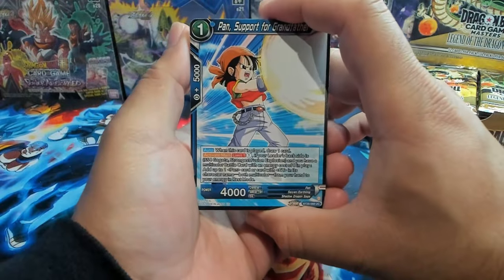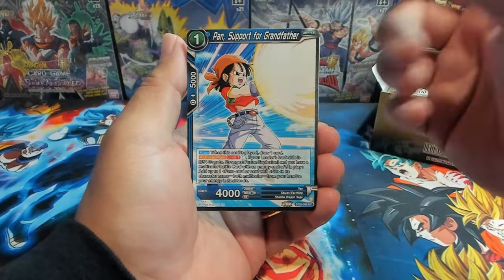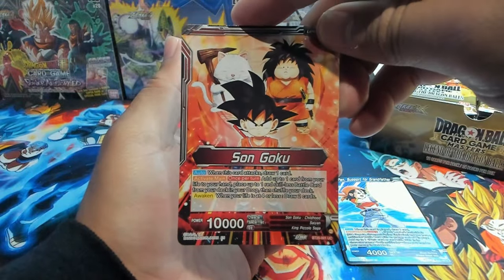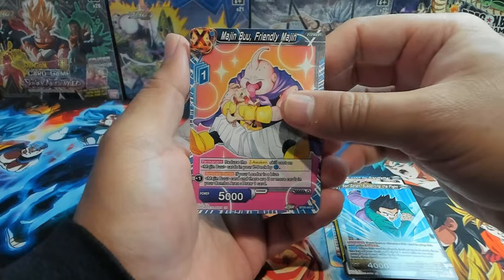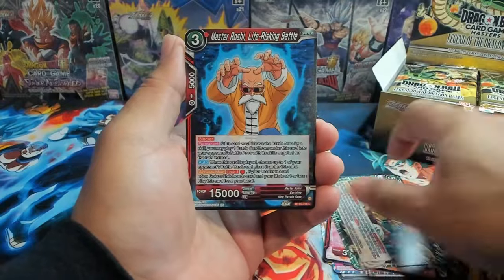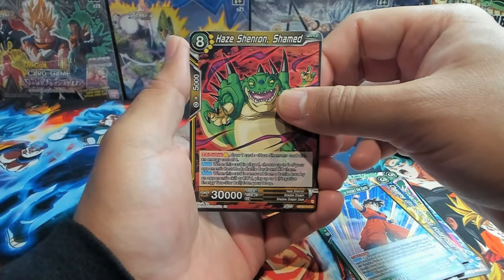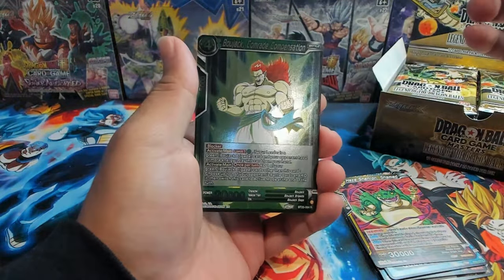Hope you're all doing well. These cards look really nice so let's dive in. We have a Pan, Awakened Son Goku, Yajirobe and Korn in the back, Goten, Boo — oh, that's cute, licking his little doggo. I hope you saw my little doggo in Situation Reversal in the intro. Man, that was a lot of fun to do, but it was hot as heck today here in Texas. We have Gohan, Shenron. First rare is a Super Saiyan Trunks Stunning Combination, and a BoJack Comrade Compensation.